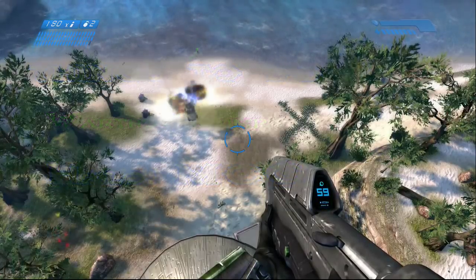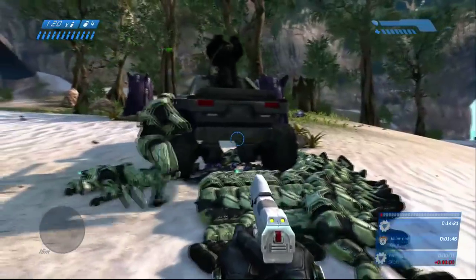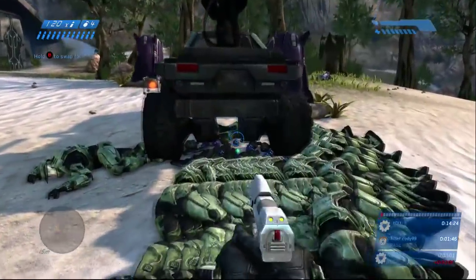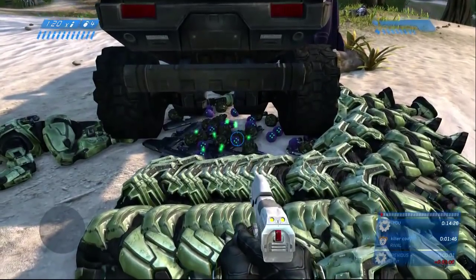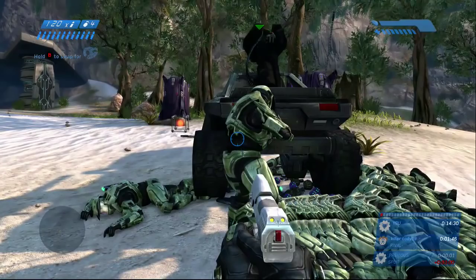Mental. So what are we doing? We revisit the Silent Cartographer, the fourth level of Halo 1, and we put on the Boom Skull and the Bandana Skull. So you can constantly get infinite ammo, grenades and stuff like that. Plant as many as you can with that Warthog.